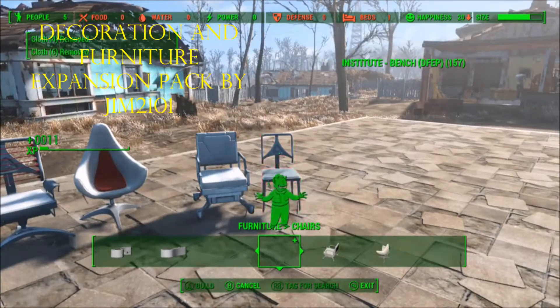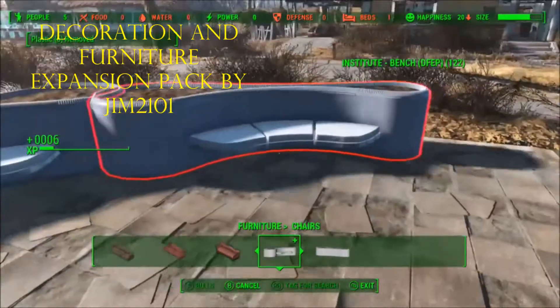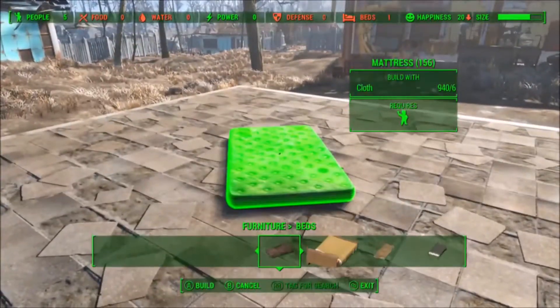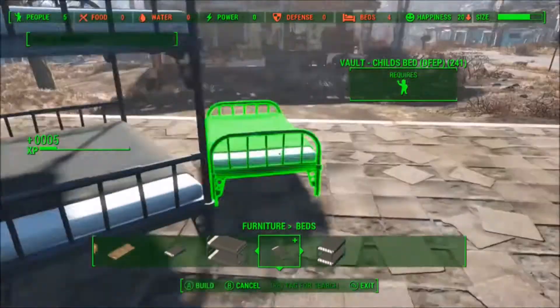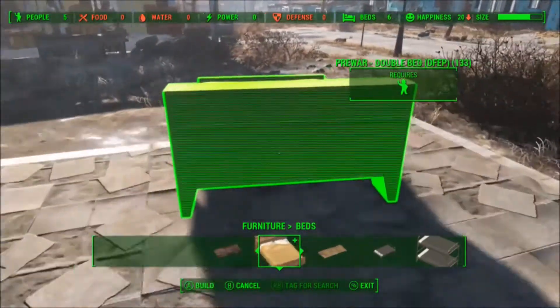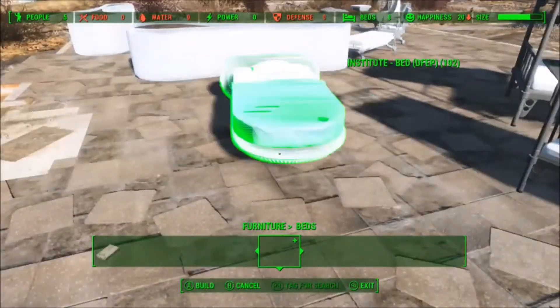Our next mod is for all the dedicated settlement builders. We have the Decoration and Furniture Expansion Pack by Gem2101. It adds over 200 items to the settlement builder from couches to showers. Most of the furniture is from the Institute but it looks quite amazing and can make your house in the future feel more like the future. There are cash registers and many more pre-war items. It even has things that the creator built himself, so there's a lot of variation of detailed things here.